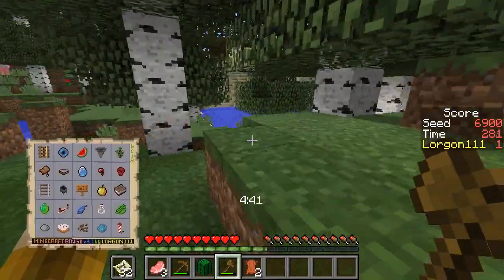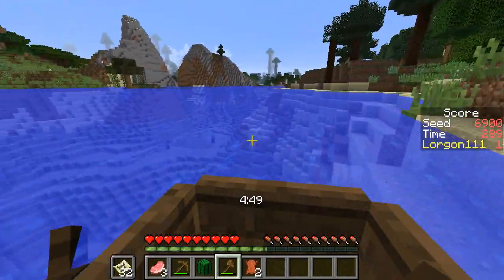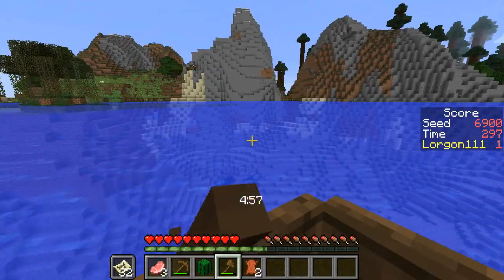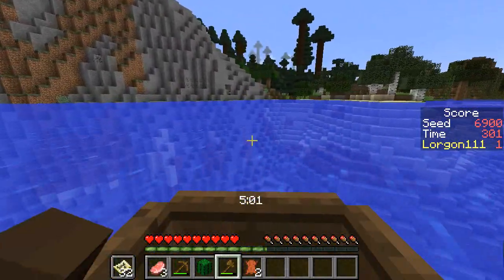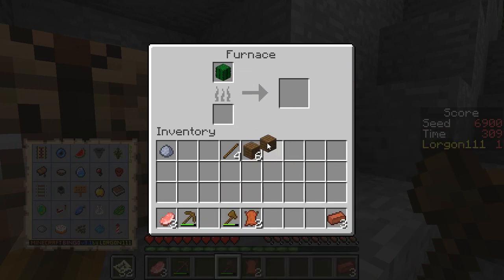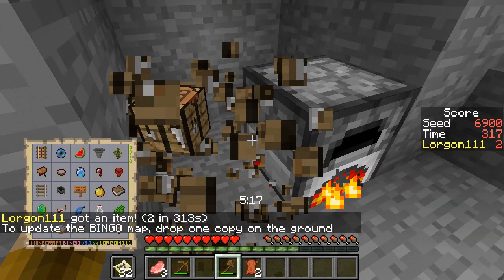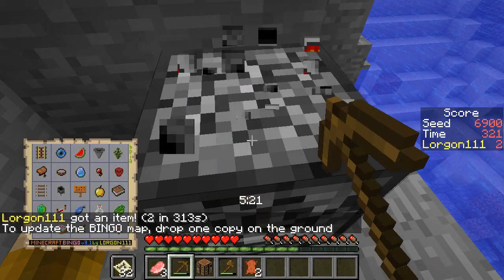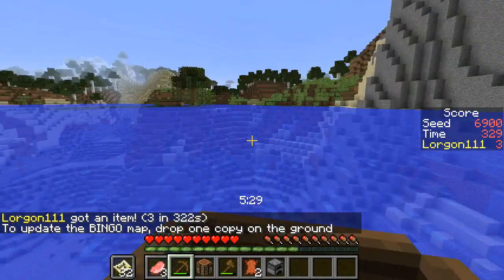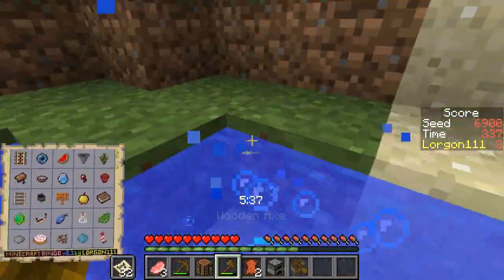I think it'll be faster to run this way — my boat's back over here. We'll be able to craft up the clay pot and smelt up the cactus green. This comes out, this goes in. I need to hold on to my tools for once. I always forget how much sugarcane can be kind of a luck of the draw type of thing to find.